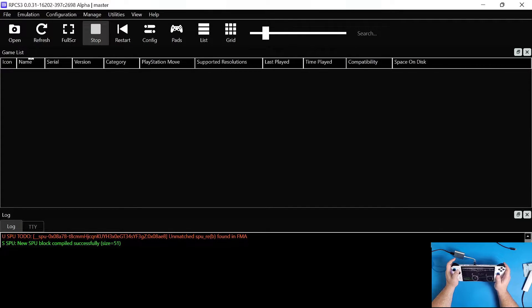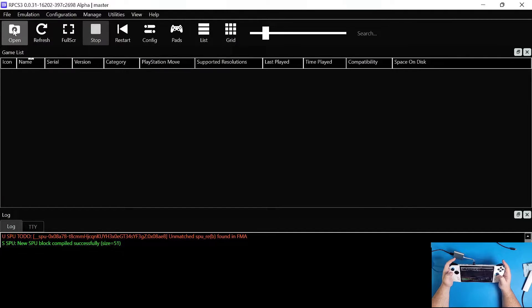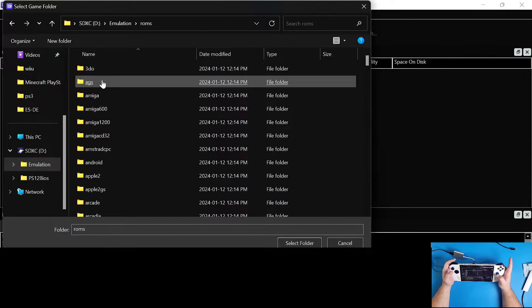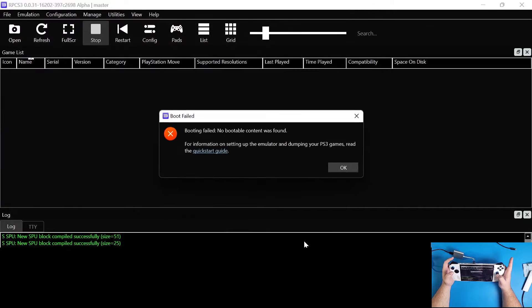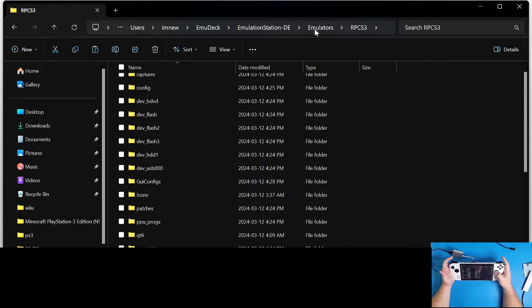Now I'm going to set up my load folder. I'll change back to desktop mode and select the folder where all my games are. We're not going to be able to use this folder yet because we have to do something to each game to load into RPCS3. If I go to my PS3 folder and select it, it's not going to load because there are no games recognized here - all my games are loaded as an ISO.